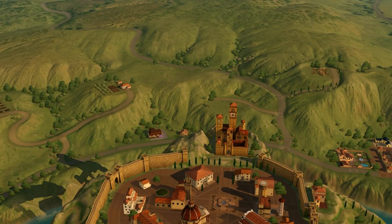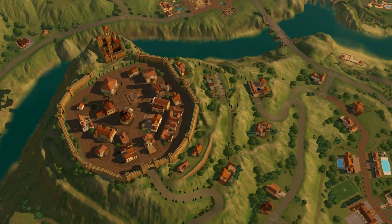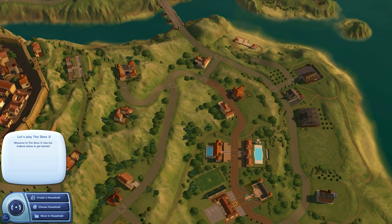The main Sims we'll be playing with in this series are the children from the Island Paradise Let's Play. I've also scattered their families around the town, so in case we miss them, we could go and hang out with them, throw a bunch of parties and invite them, and just have a bunch of fun with them.